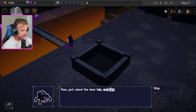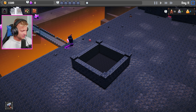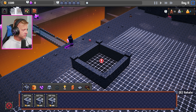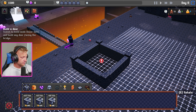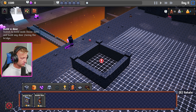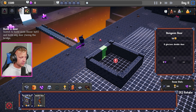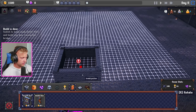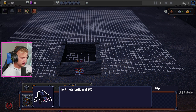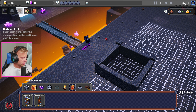Let's start out by building a door — you can do that by clicking on the build button in the lower left corner, then select the door tab and choose a door. The face cam is still in the way of the tutorial a bit. We've got a wooden door and a dungeon door — we'll go with the wooden door. We can rotate around like in traditional tycoon games.